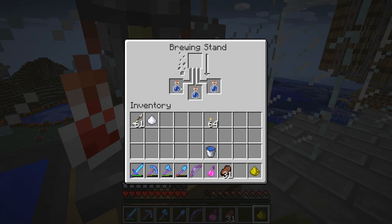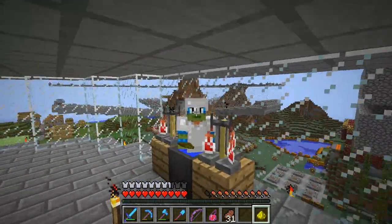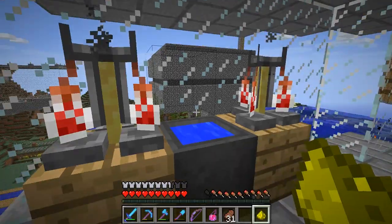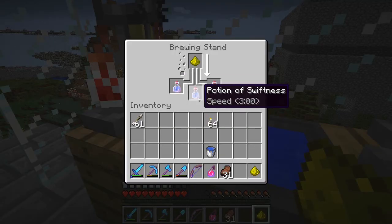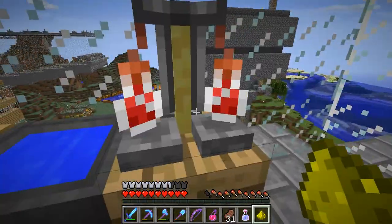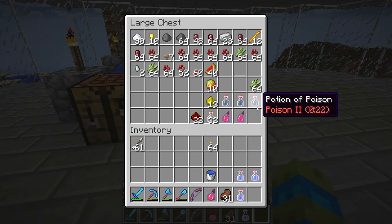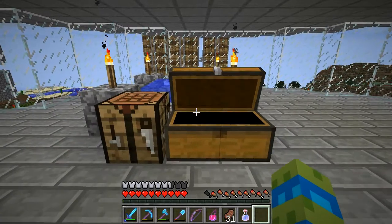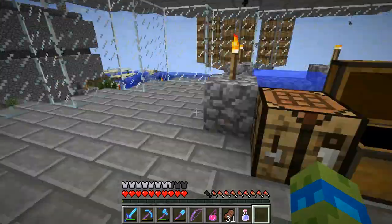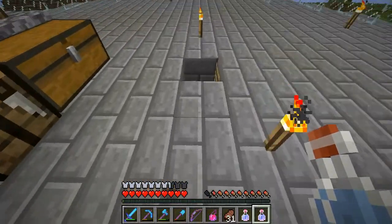Speed, three minutes. You can get in cauldrons - I don't know if anyone's known this. See, look at that - taking a bath. They need to make speed two extended because when you extend it with redstone it just makes it speed one but really long, eight minutes. Here I got some instant health. I also got a regeneration potion but they use ghast tears and I only got two. Speed two, all right!